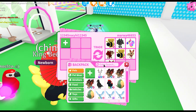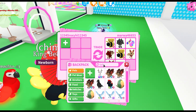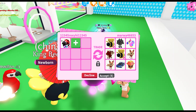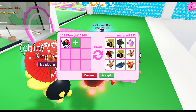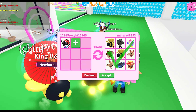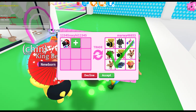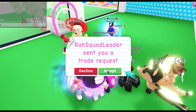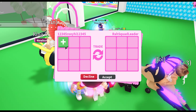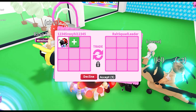Now we're here with marwa466653. They added their ride king bee, a dodo, a normal dragon, another normal ride king bee, two kittenies, a car which you can still get, and a lunar box. The lunar boxes will be pretty rare in a way because they'll be taken out of the game soon.